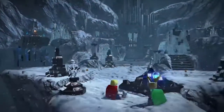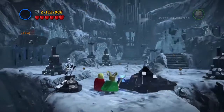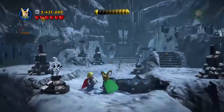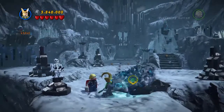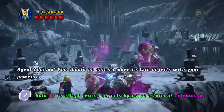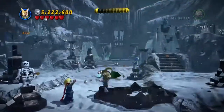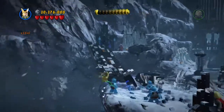After this I'm going to be showing you where the character token is, where Stan Lee is, and also where the red brick is. What you need to do first is use your reckless border, then use Loki's face power to free this up, and then use his telekinesis to fold the border. You need to kill these Frost Giants.